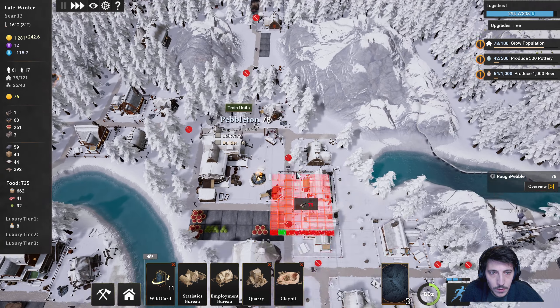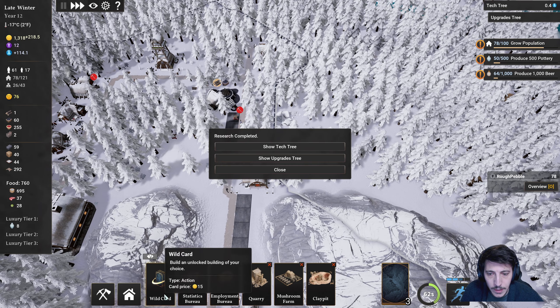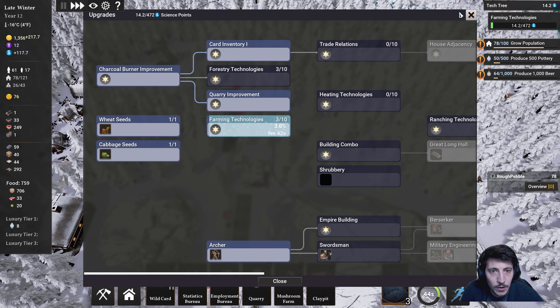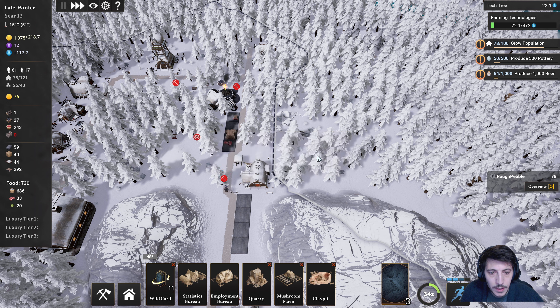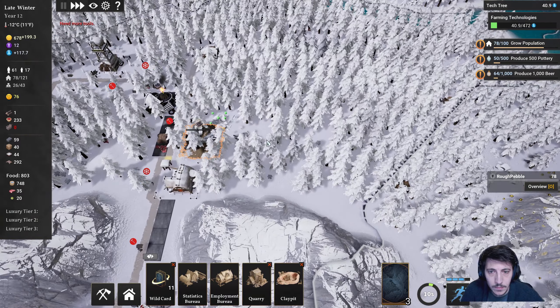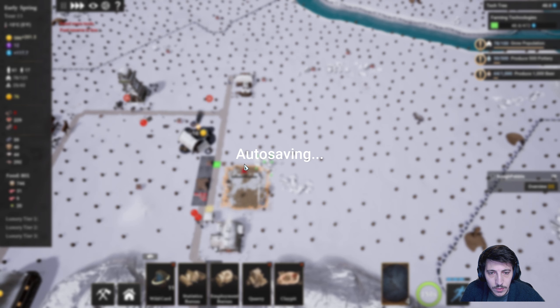The mushroom farm I think should go here. We'll have plenty of wood here. Let me show the tech tree — upgrades, maybe a little bit more farming. No thanks for right now. Let's purchase this and put the mushroom farm in here.